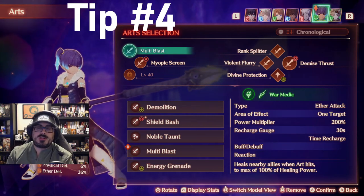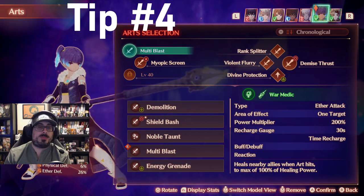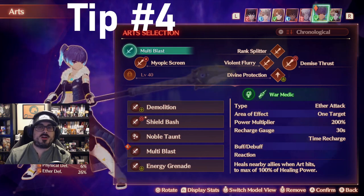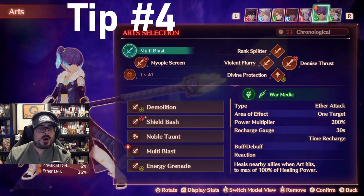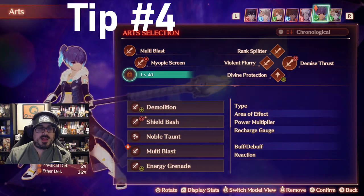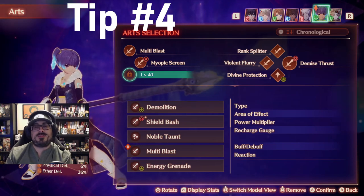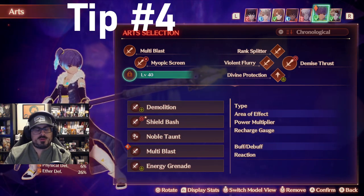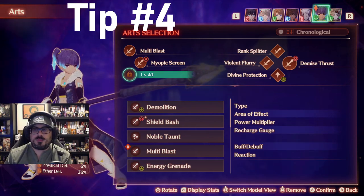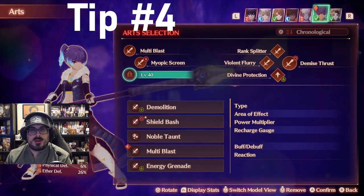One final thing: if you need to use the master art without being able to use the fusion art — so your regular arts aren't charged but your master arts on the left side are — you can hold RZ and then the button on the D-pad (up, right, or down) and it will use that particular skill even without the fusion art. That can be really helpful if you need to, and I find it particularly helpful for completing those combos.